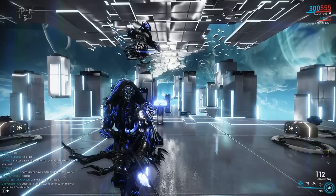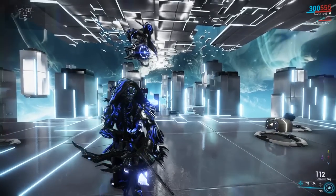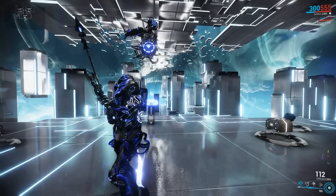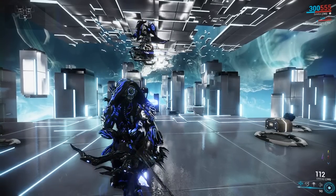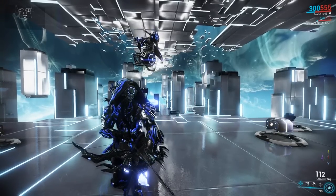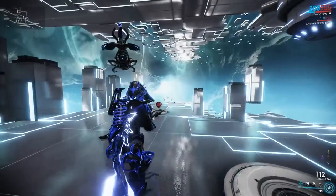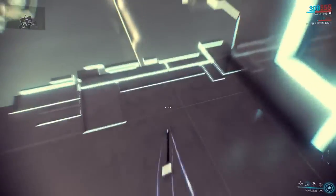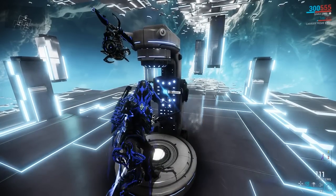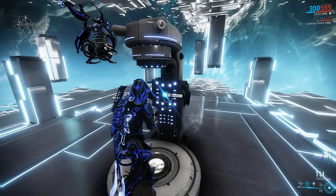Hey guys, what's up, it's Zyfeline here, and today we're going to be talking about my Ivara stealth build. Now, there's a lot of different ways to build Ivara for stealth — she's just a versatile frame. She can be a damage dealer because you can use the mods of your primary weapon for your Artemis Bow. You can go stealth via her bow abilities and her prowl ability as well. She's a really awesome stealth frame, and she's so easy to get.